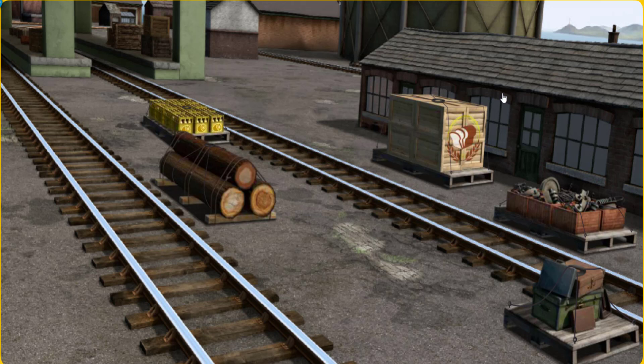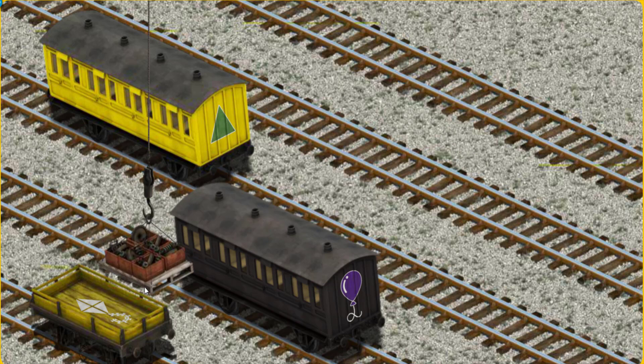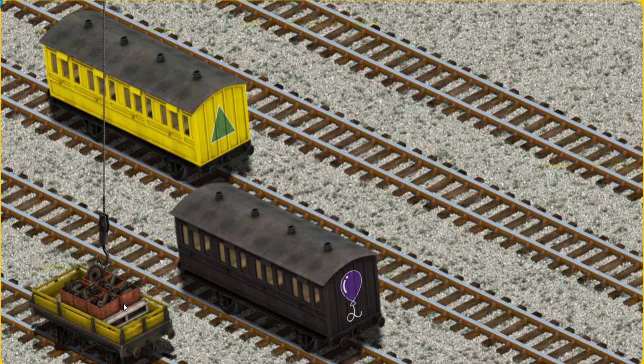Thomas and his friends have many deliveries to make. James must deliver the engine parts to the steamworks. Help Cranky find the engine parts — that's it! Let's lift and load. Now the cargo must be loaded. Help Cranky find the yellow — that's it!